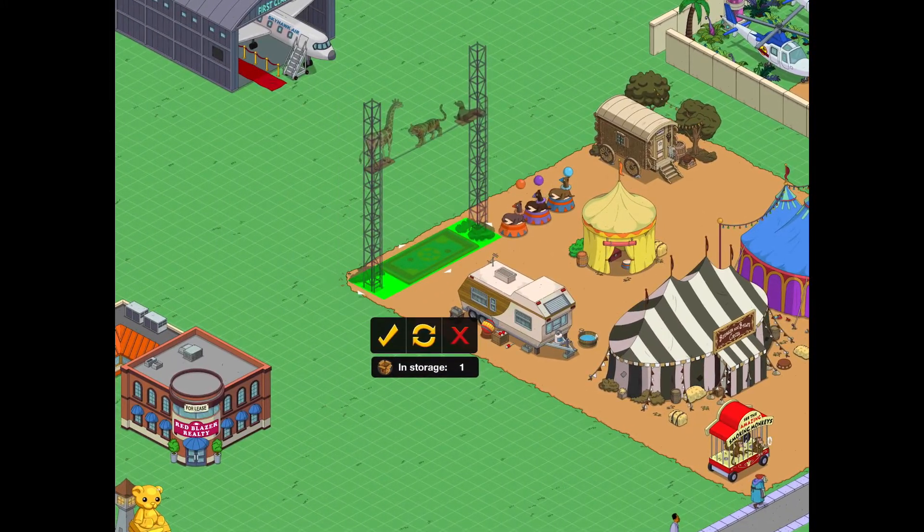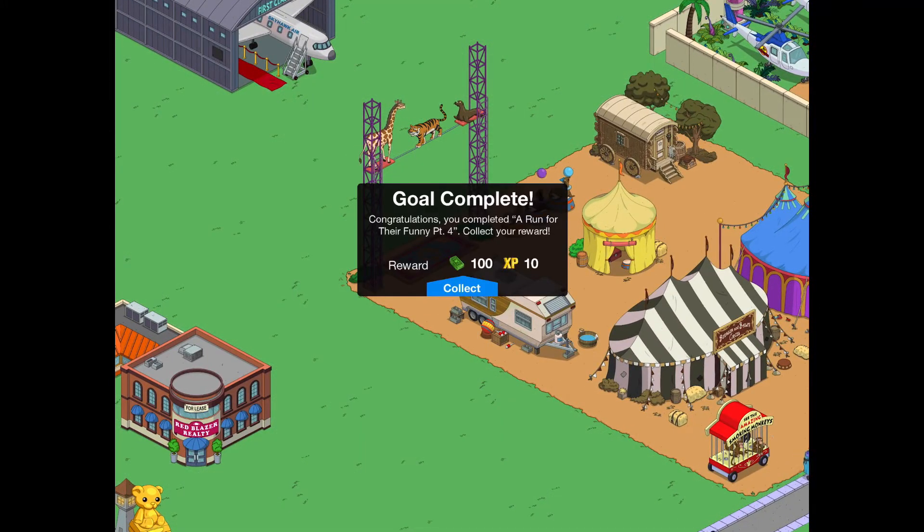Let's put it here for now so we can get a good view. Look at that — we've got a seal, a tiger, and a giraffe. Awesome, we'll take a closer look at that in a minute.